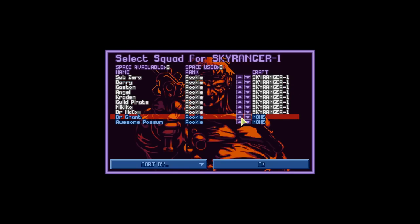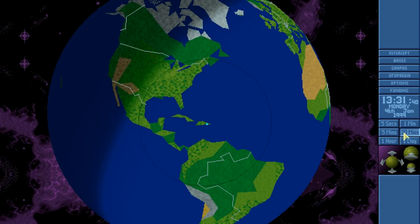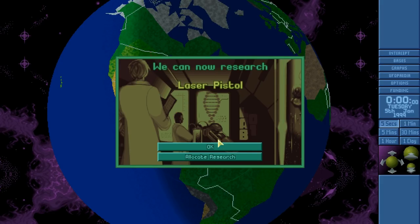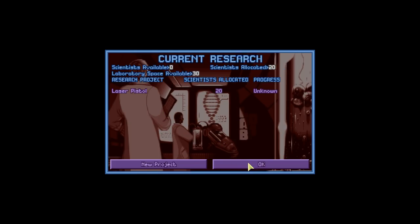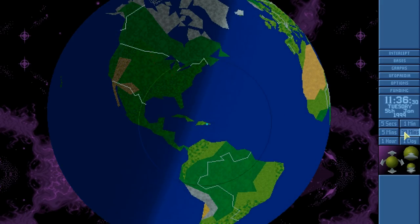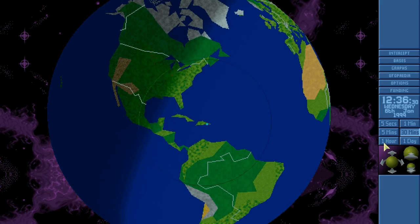Let us equip the Sky Ranger. We could have four more soldiers, or we could have a tank. We're not going to have a tank — a tank might be quite handy but I generally didn't use them. We're just going to wait. Laser weaponry is done! The laser pistol is an effective implementation of new technology with the firing convenience of a pistol and faster, more accurate firing.